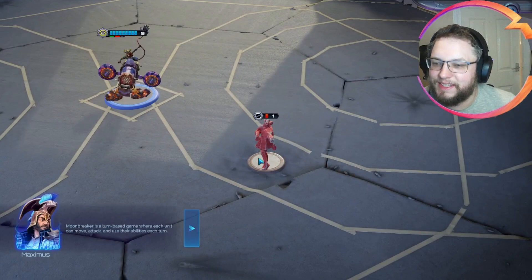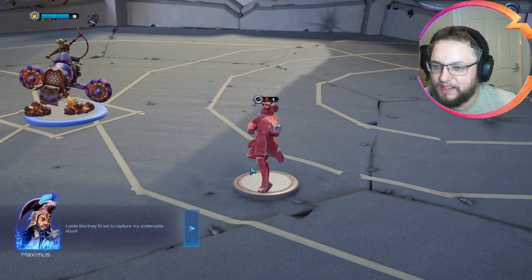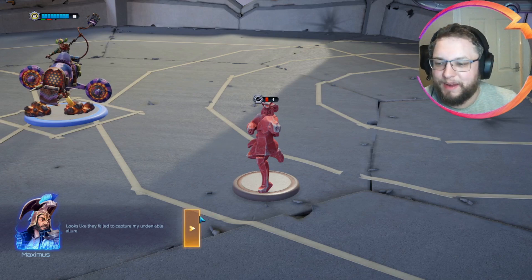Foam Maximus - each unit can move, attack, and use their abilities each turn. Looks like they failed to capture my undeniable allure. I think these are identical. No difference whatsoever. Best model in the game. I really do - like someone pointed out on the Reddit, I love the wonky gun barrels. It's so great.